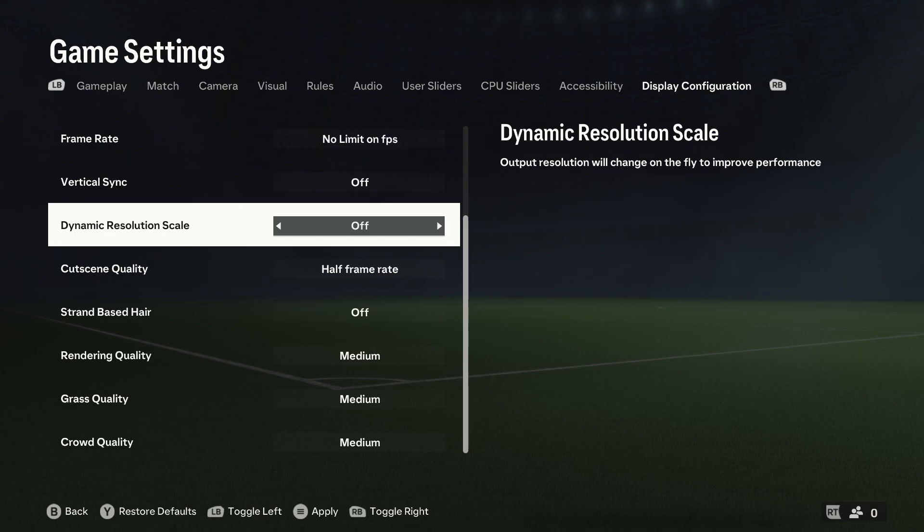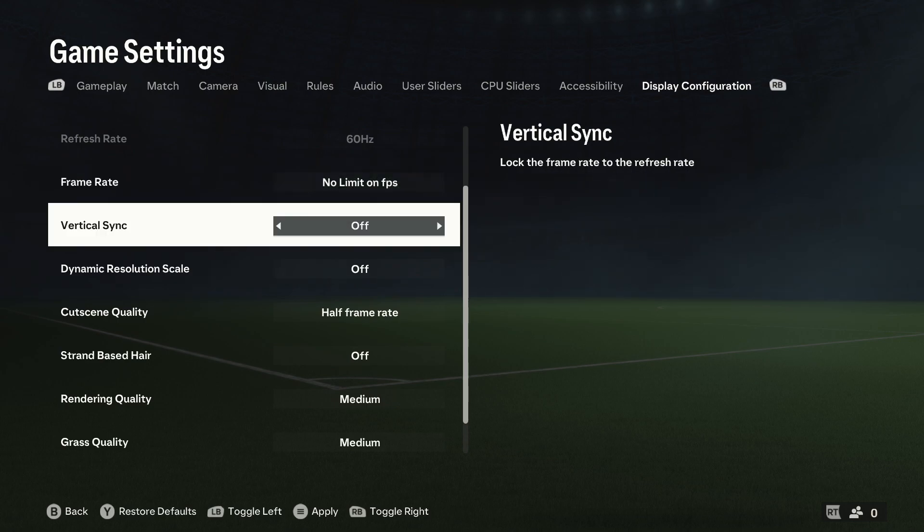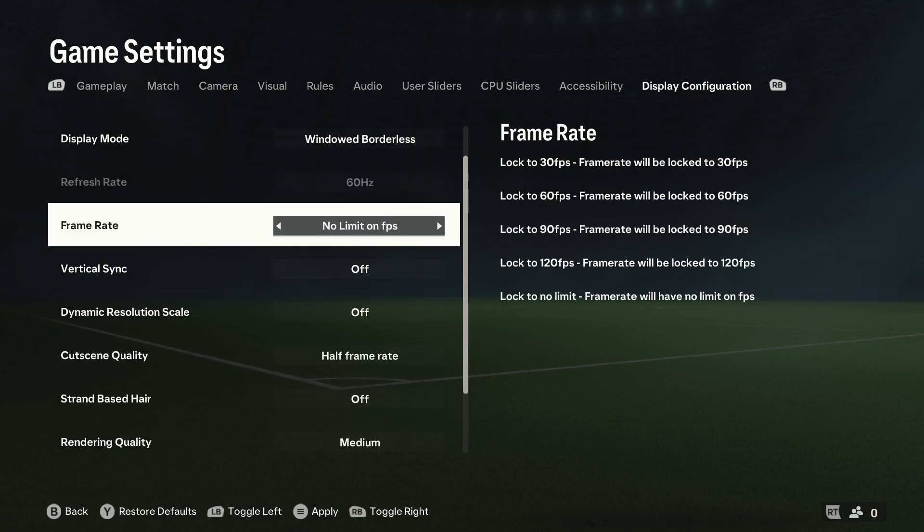Over here we have vertical sync and dynamic resolution scale. Dynamic resolution scale is probably one of the most impactful options — if you really have a low-end PC, setting this on should help you a lot, so try it out. However, if you're on a medium-end PC at the very least, I don't think this needs to be enabled. For vertical sync, if you have frame rate issues you can also try to disable it, as vertical sync won't try to synchronize between the refresh rate and the frame rate.